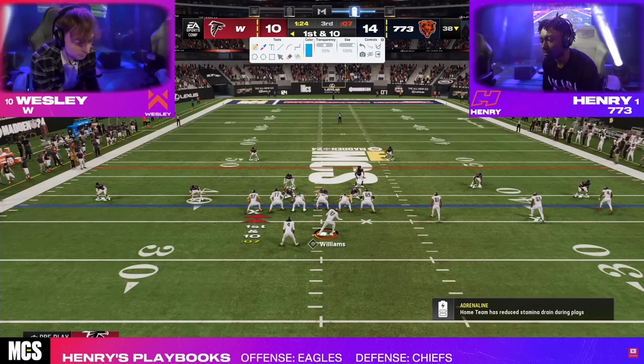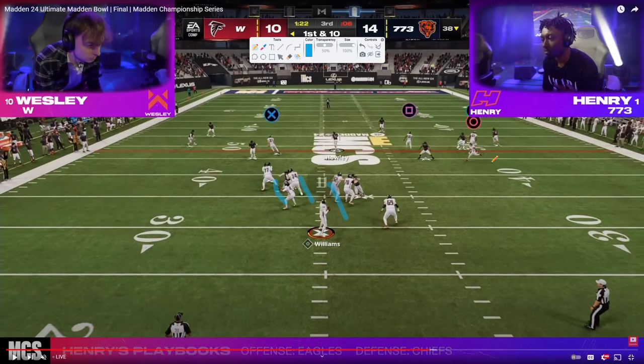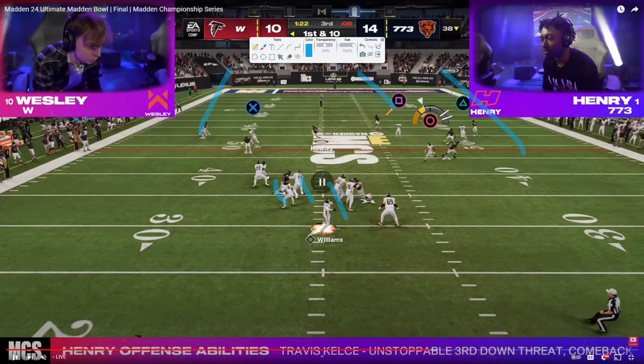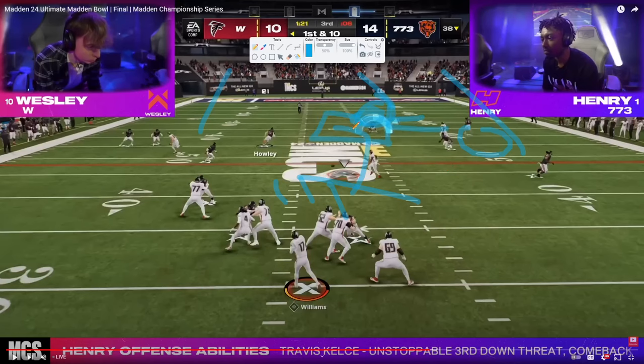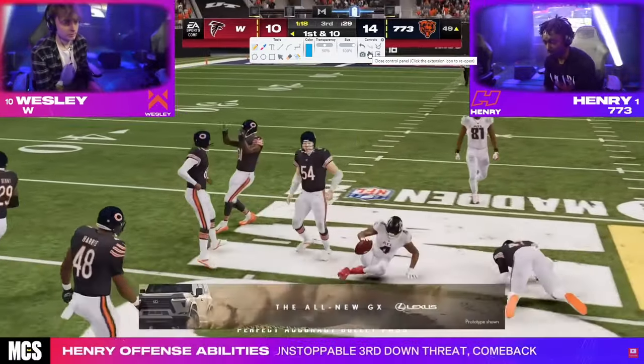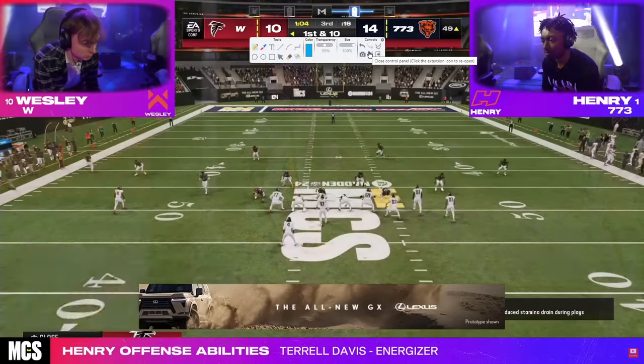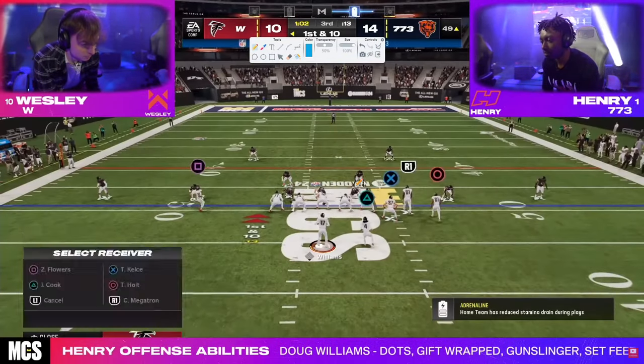First and 10, back defensively. This is the Trips defense — what Henry ends up doing against Trips is playing basically a 10-3. We just have a lot of different zones — this is an inside quarter here. It appears this inside... I don't know why we were doing that instead of a middle third. We're really trying to not give that up — maybe he thought he had match on, I'm not sure.